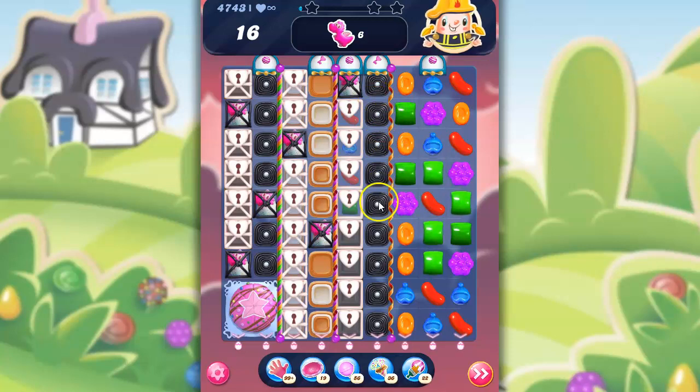First of all, we've got a candy curl with licorice. Then we've got these sugar chests. There's the key, so I need to open up this to get keys going. More curls, toffee, licorice locks, thicker chests, more toffee, more licorice locks. And then look at this — chocolate under here.